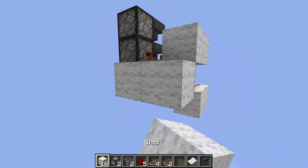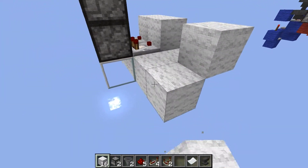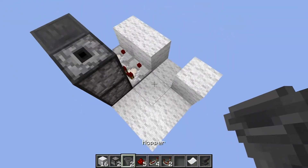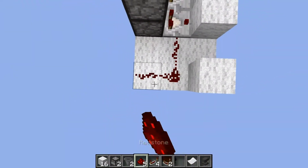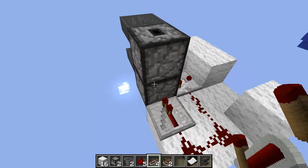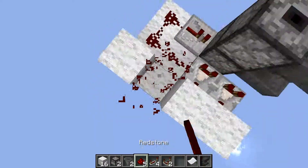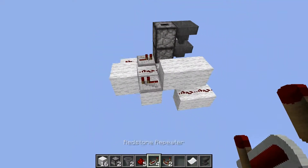Then you need a block here and there, a block there, there, there, there, and the rest on there, there, there. Then place a repeater facing to the bottom dropper and here another repeater.